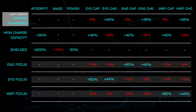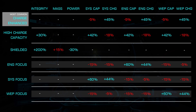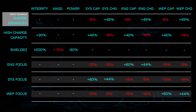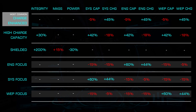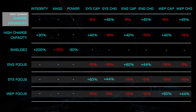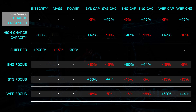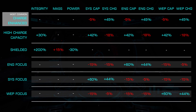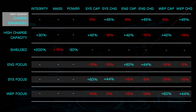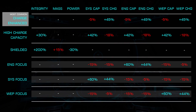Finally, we have System, Weapon, and Engine Focus Distributors. Each offers a boost of 60% to the capacity of and 44% faster recharge rate of their respective capacitors, at the cost of 15% lower capacity and regeneration rate of the other capacitors. Engine Focus can be very effective for speed and non-shield hull tank combat ships, giving you near permaboost ability. Weapon Focus can work well for specialized PvE combat builds if you're using very energy-hungry weapons. System Focus Distributors are rarely used as there are few builds where it is more effective than other blueprints.